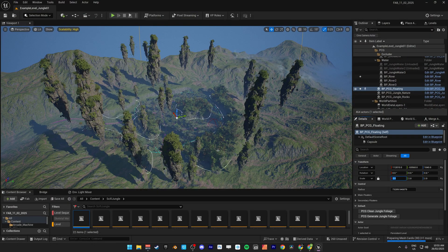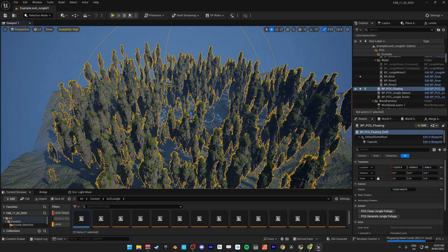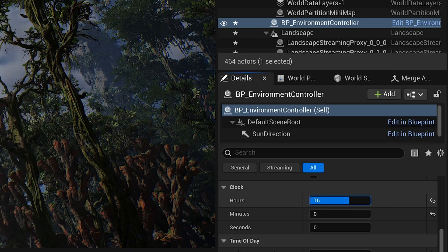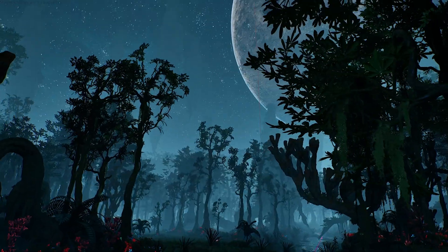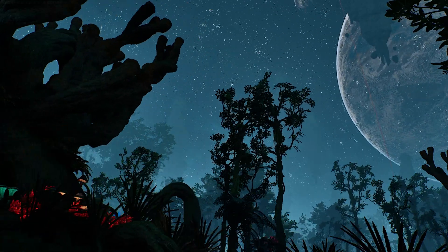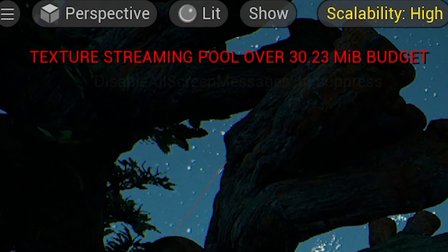For example, here we have some floating islands — drag the spline, regenerate, and boom, instant expansion. The environment controller lets you adjust the time of day, and at night the entire jungle seems to glow, filled with stars and massive planets. Just a heads up though, this map is highly detailed. Expect it to eat some virtual RAM if you're running on high settings.